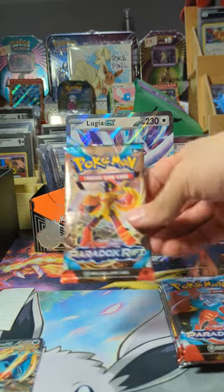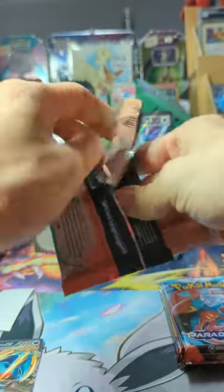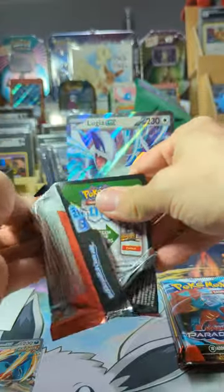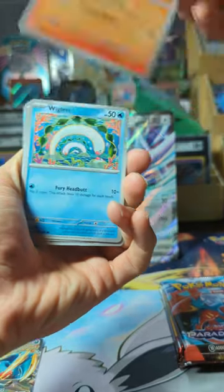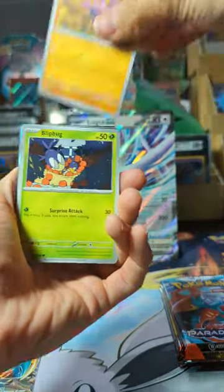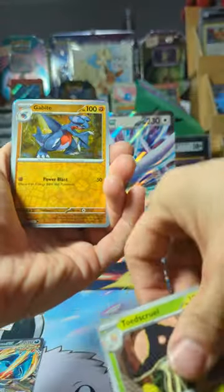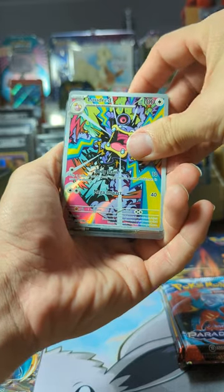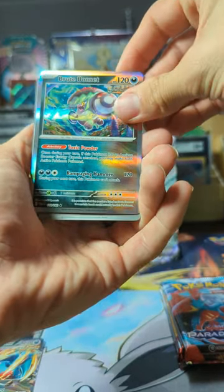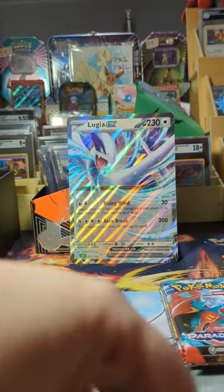Panseer, Wiglet, Gligar, Blipbug, Norman, Orthwarm, Toadscroll, Gabite — and Aloudred! That's a hit — you got a first hit right off the bat. It looks like Mr. Pixel is shaping up to do the day. Let me see your Loudred. That's a good one.